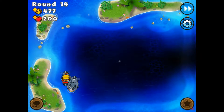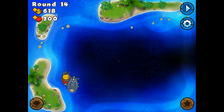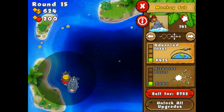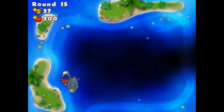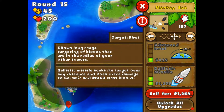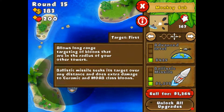Submerge! No. Whenever we put it on submerge, all the monkeys just kind of pass. I'm saving up for airburst darts because advanced intel isn't really going to help right now. Advanced intel just makes it so that your darts can travel through the radius of all other monkeys, which allows long-range targeting of balloons that are in the radius of your other towers.